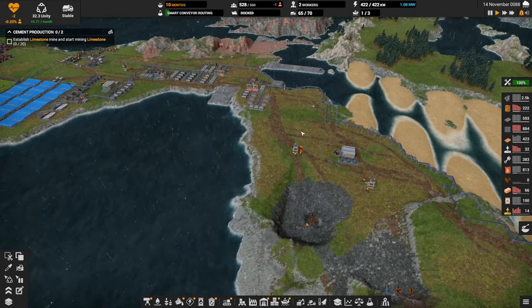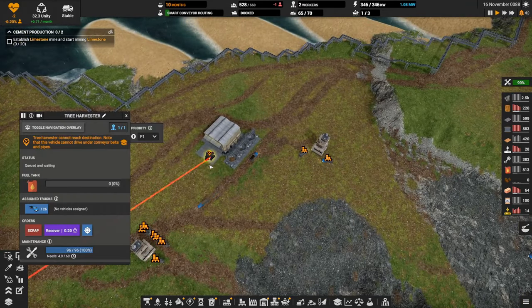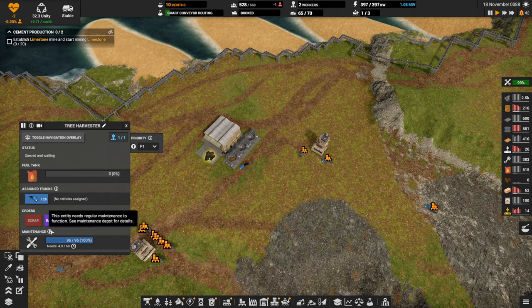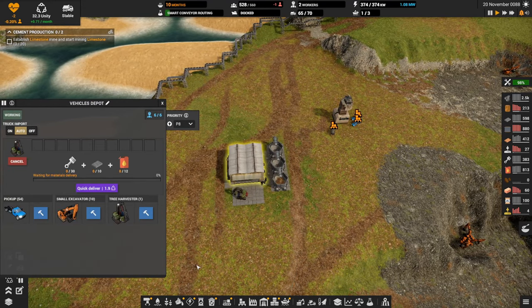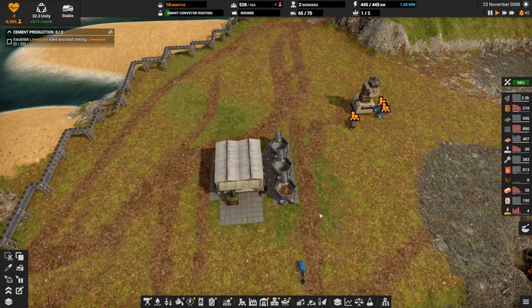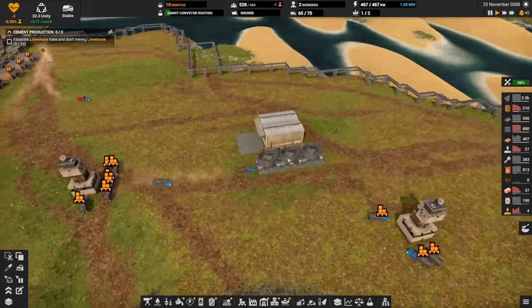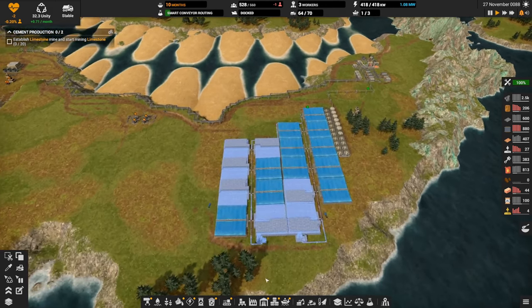I could try putting a fuel station over here and running fuel and all that, but I think I'm just going to get rid of this guy — let's deconstruct him, scrap him. Then in this same vehicle depot, let's get another tree harvester built. So that one will get scrapped and we'll get a new one.